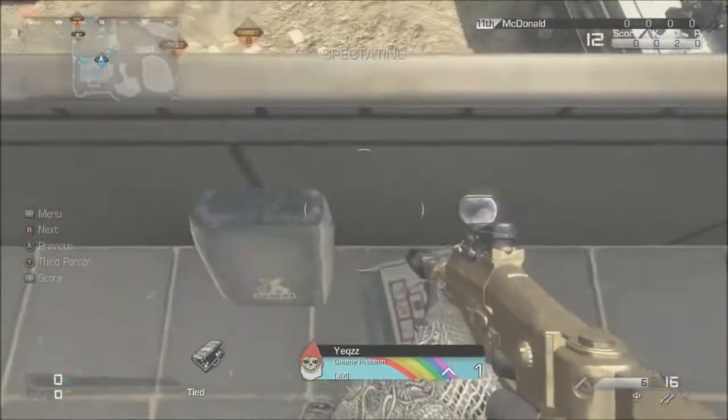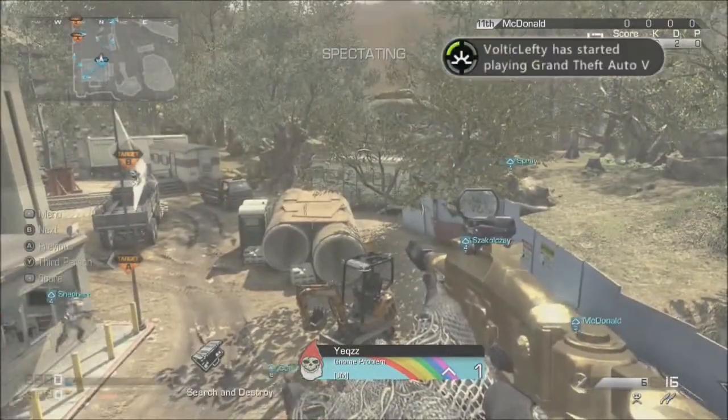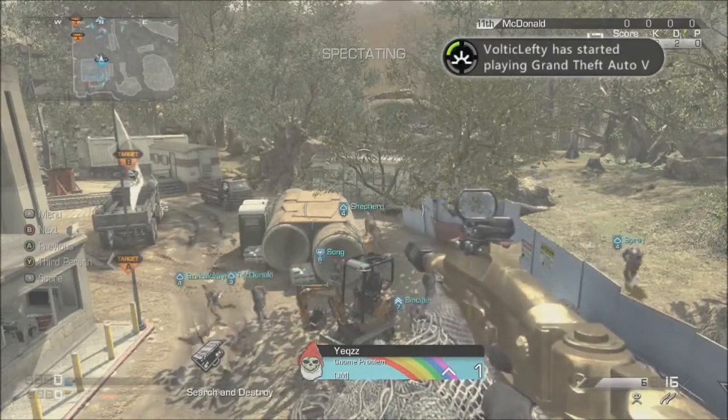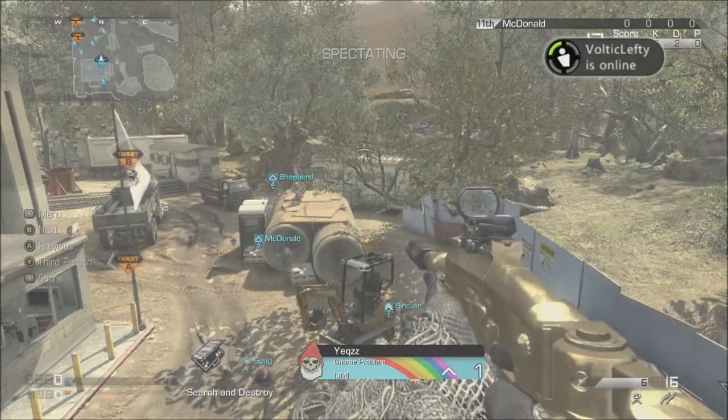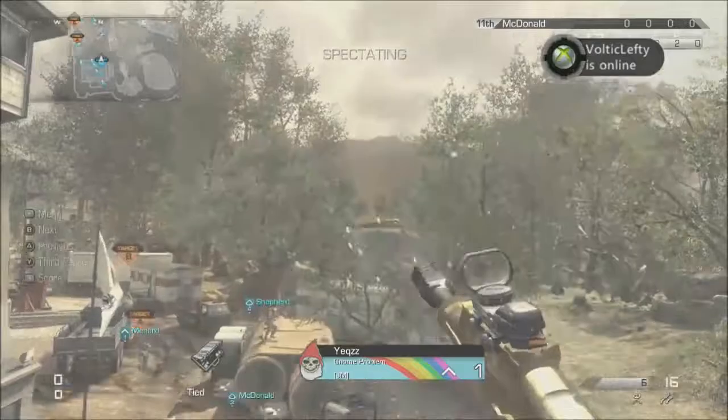So what you want to do is you need to find a thing where you can climb on, so where it says A to climb on. And then you want to press A, Y, X and B — so all the buttons — and the shoot button, hold that, and hold it all at the same time, and this is what happens.